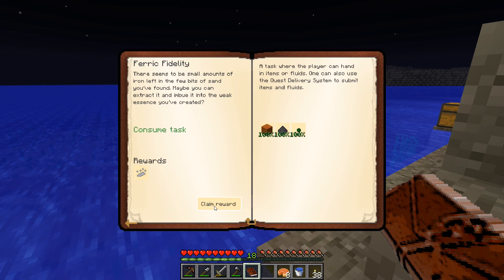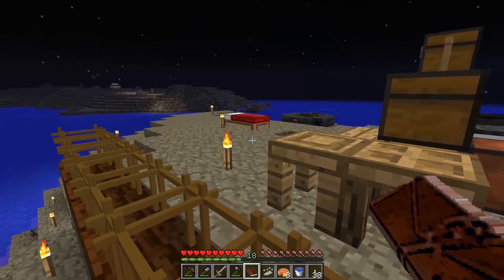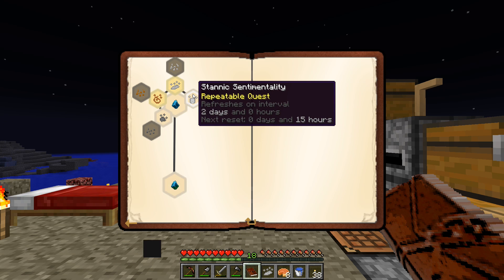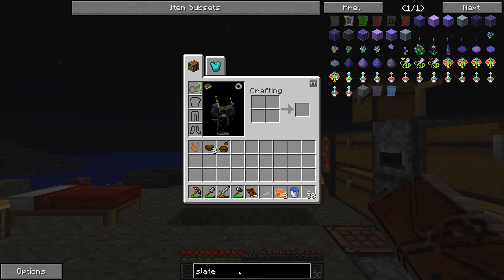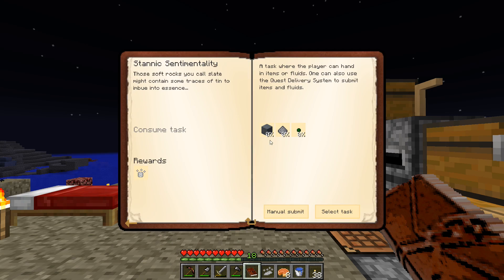So that's going to give us the essence of iron. Let's get that reward. Very cool, we are making some pretty good progress here. So if we continue on with these quests — oh, that's unlocked! Stannic sentimentality. I don't know that word. So we need 16 slate. I have no idea how you can make slate. If we try and look at the recipe for slate — oh, the flint can be turned back into it. That's interesting! I didn't know you could do that.